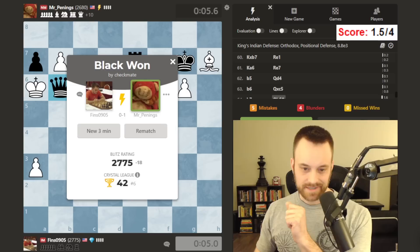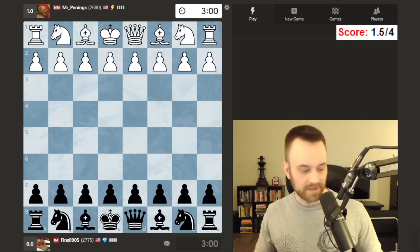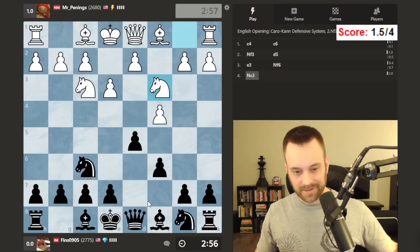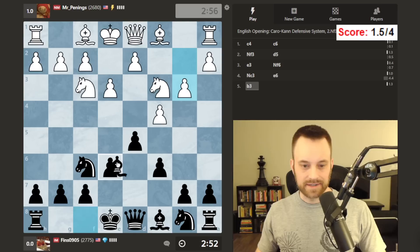I got outplayed in a tense position. Fair play. I thought I had something when the queen was sitting on e5 and I had bishop e6, but I needed to keep the queens on board — I think that was key. Very tense situation.